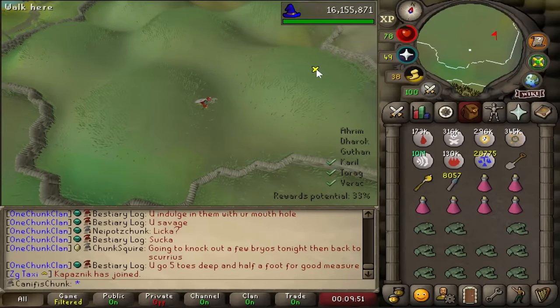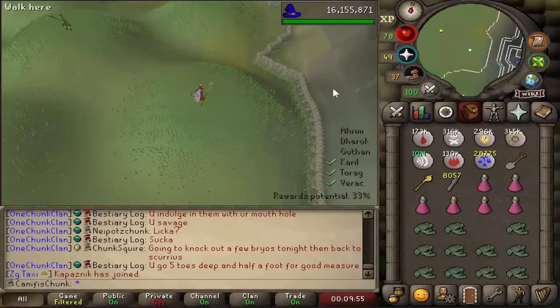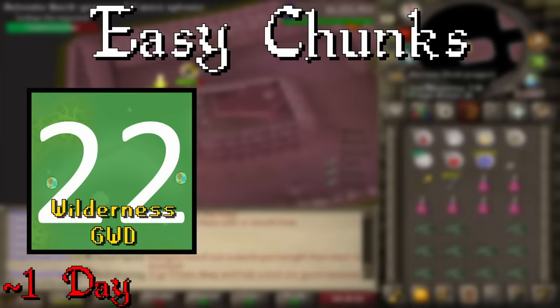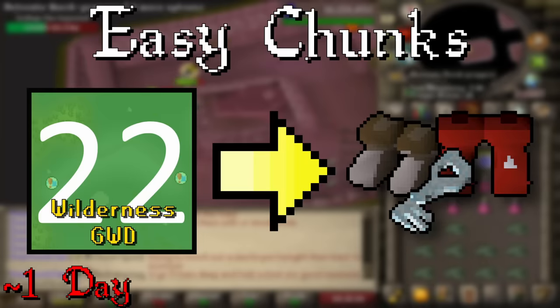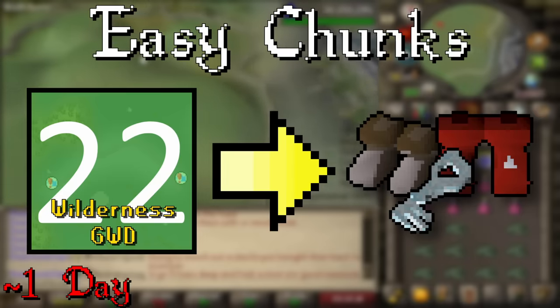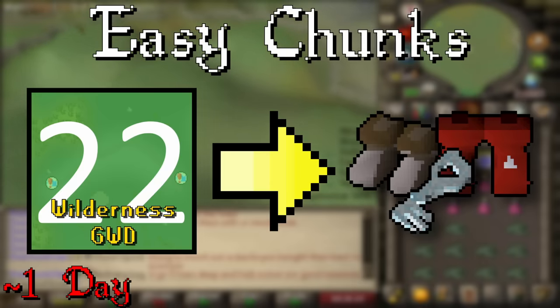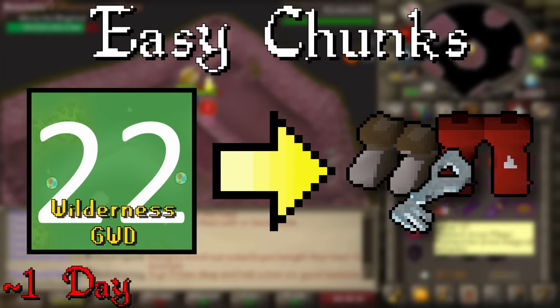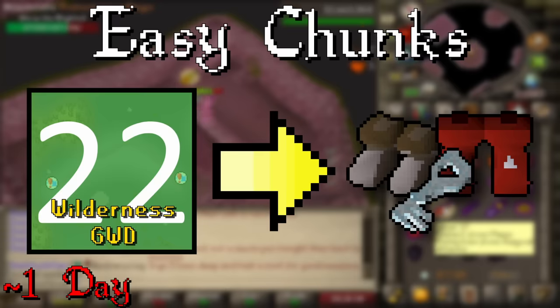The next category are easy chunks. There are only two in this tier. The first is the Wilderness God Wars Dungeon, chunk number 22. This has the potential for dragon boots one day and also has minor collection log slots like ecumenical keys and steel boots. People get it confused with the main God Wars Dungeon — there are no bosses in here, just the creatures that drop the ecumenical keys. So it's pretty much a nothingy chunk, but we would have to get some collection log slots that are 1-in-100 drops. We'd probably shut the stream down for the day and get those.